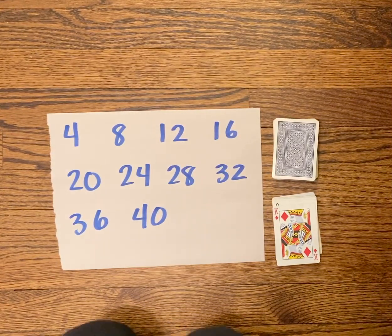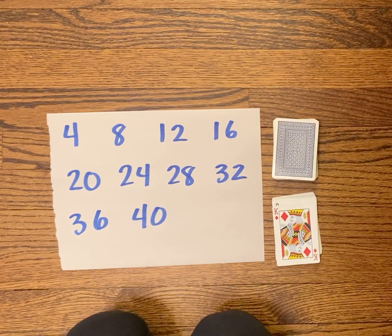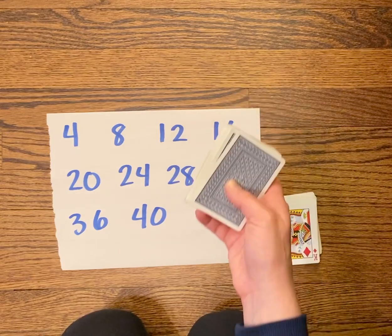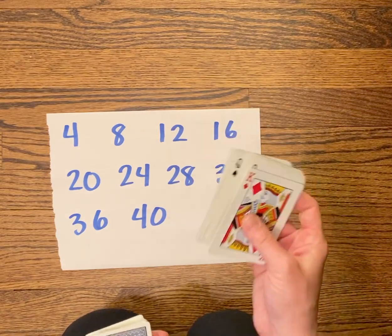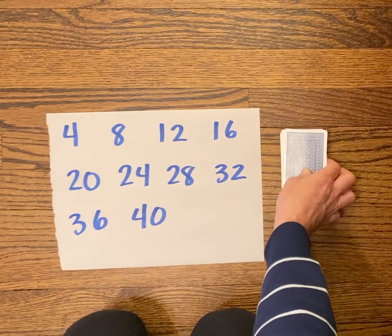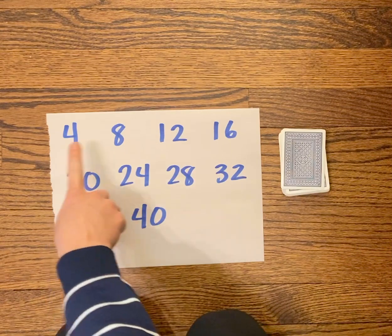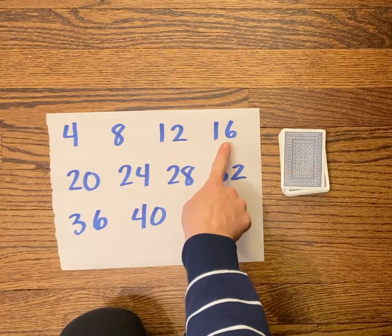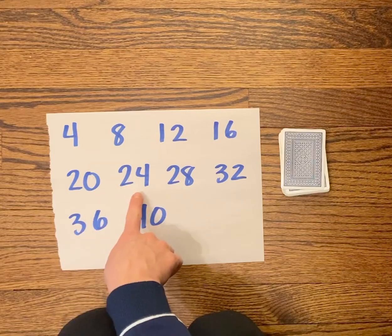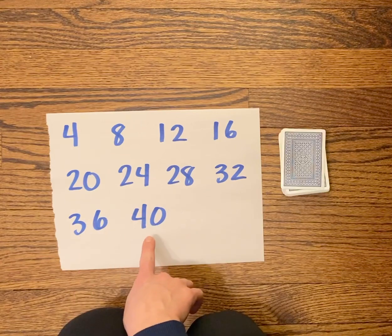This game is called On the Quadruple. It's called that because quadruples are groups of four, so we are going to be using the multiples of four for this game. You will need to make a game board with the multiples of four: four, eight, twelve, sixteen, twenty, twenty-four, twenty-eight, thirty-two, thirty-six, and forty.